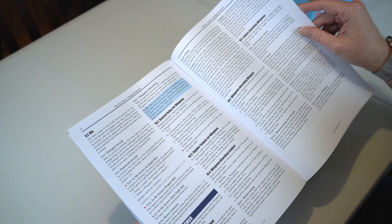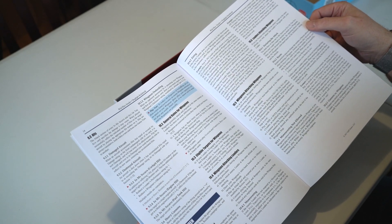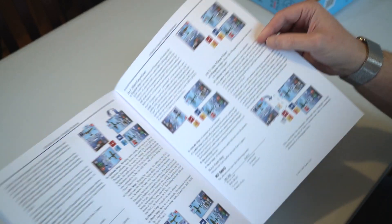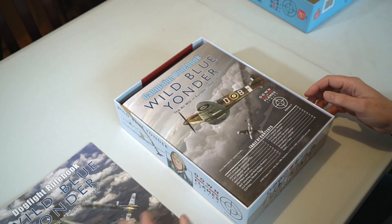Then you've got information about firing your guns and wingman rules. Wingmen operate differently — they support leaders. If your leader gets shot down, your wingman will become your leader. There's a nice colourful extended example of play. I think if you've played any of these games before you'll find it pretty easy to pick up. It's a really nice game — a great introductory war game.